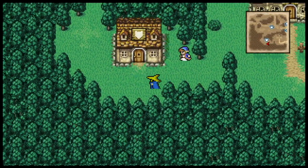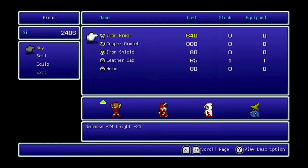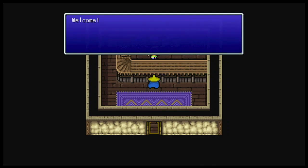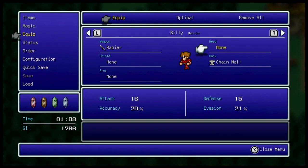There's also the armor shop, which has the iron armor — I'm going to want to get at least one of those. It also has copper armlets, which is armor technically anybody can wear but specifically what you'll want the mages to wear. There's an iron shield, which is pretty cheap and not a terrible choice, as well as a helm. The iron armor is actually going to last a really long time.